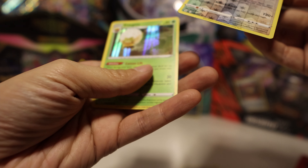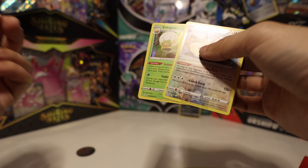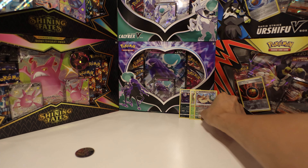A Reverse Stoutland. Alright, that's cool — that's a Reverse Rare. And a Rare Holo Eldegoss. Nice, this is a double hit: a Reverse Rare and a Rare. Alright, let's put that back there with the Umbreon.